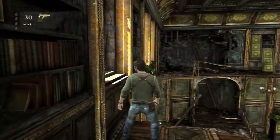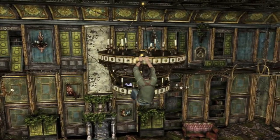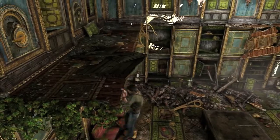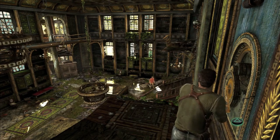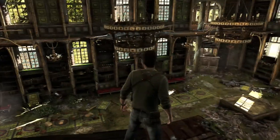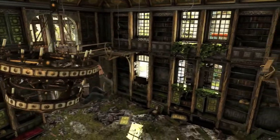"Looks like those chandeliers are on some kind of pulley system." Yeah, must be how they lowered them down to clean them. "Hey, there's some kind of mechanism over there." I have an idea. Ha ha, that's cool! So now it looks like we gotta grab onto these chandeliers and make our way across to the other side, which is right over there to the right.